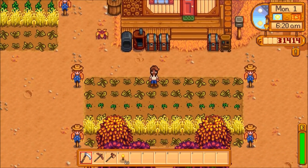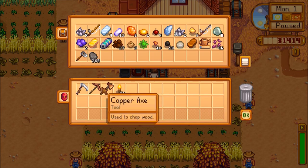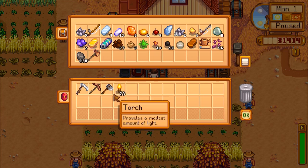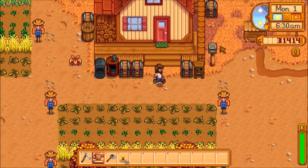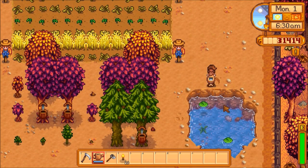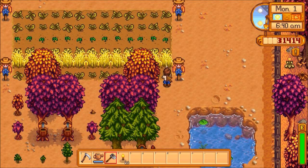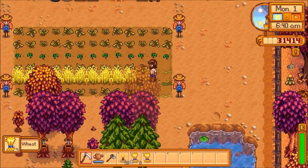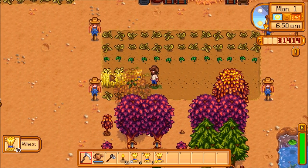So these are all the dead plants from summer. We need to clear those out. Let's grab our hoe. Let's go break this stuff down. We probably have to cut it — we'll cut everything with a scythe. There we go. Oh, that must be corn. That's not dead, so it must be corn.